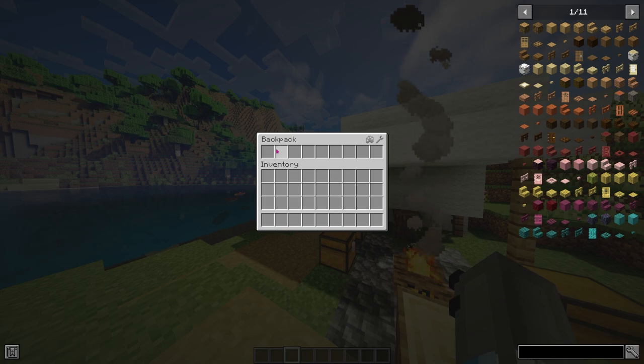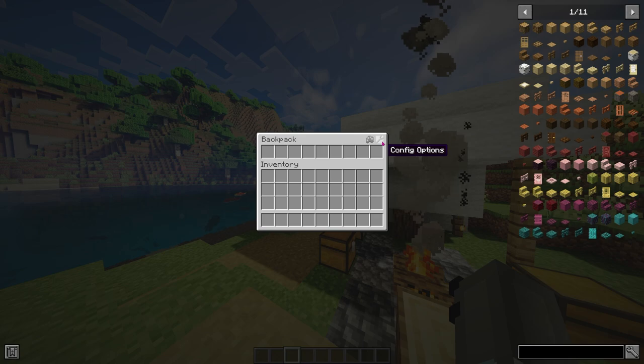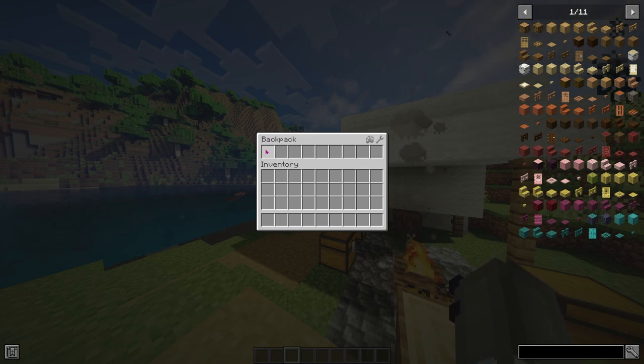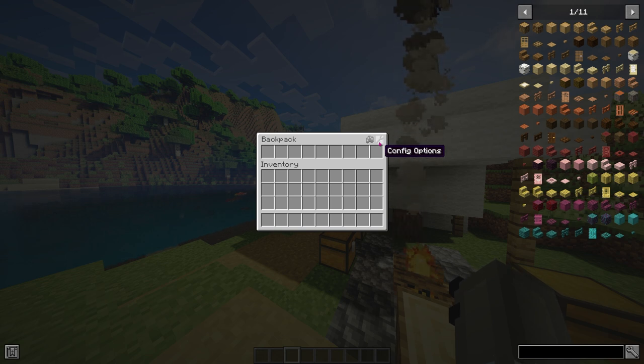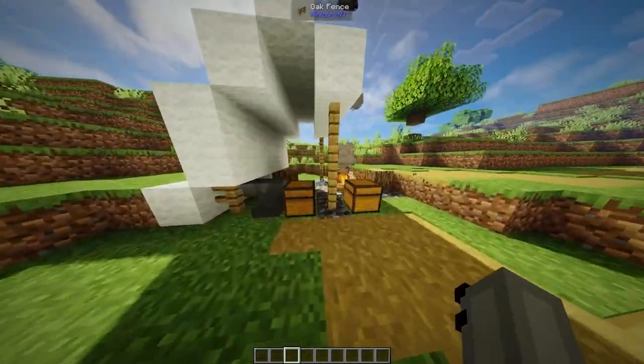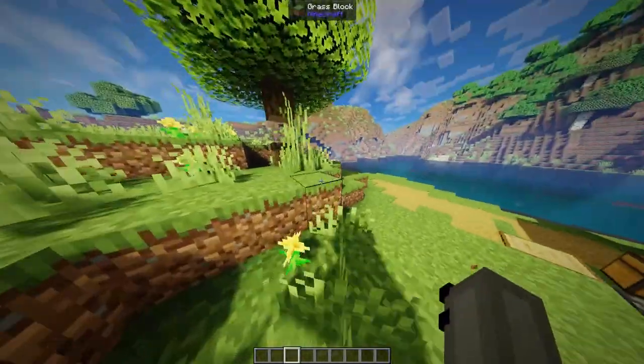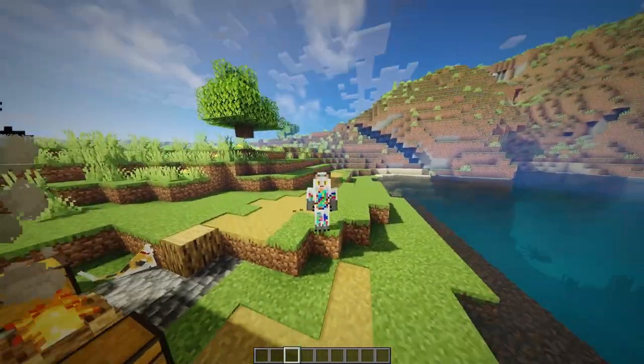Nine slots isn't great storage. But if you have a configuration mod, you can click this spanner and it opens up a whole world of configuration — so you can increase the size of your backpack. If you're a server host running this mod on a server, you can actually restrict items that are put into the backpack. So there's a whole lot of customizability. I couldn't get the configuration to work myself because I'm running an older version of Minecraft for shaders, but on the latest version it should work fine.